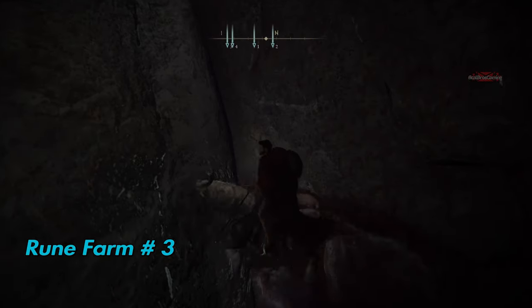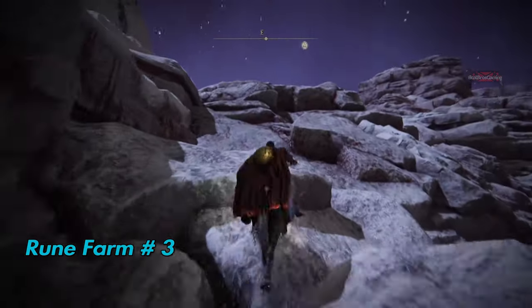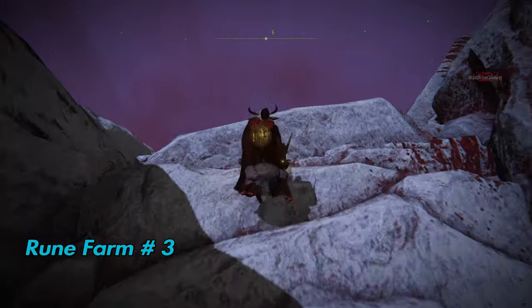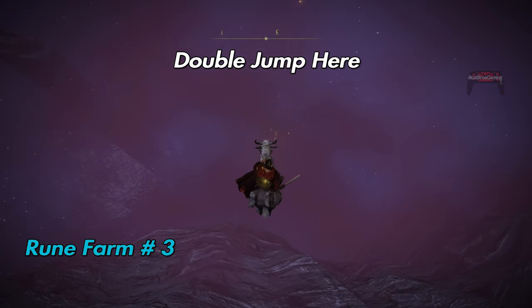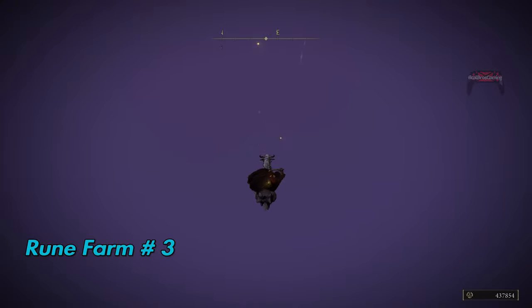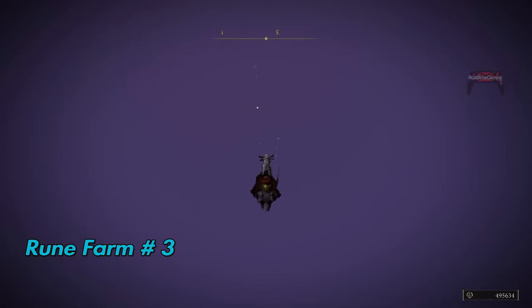Jump, jump, jump, jump — easy peasy. Once we get to this point, do the same: double jump and start attacking until you get your runes. Then open your map, go back to the site of grace and repeat as much as you want.